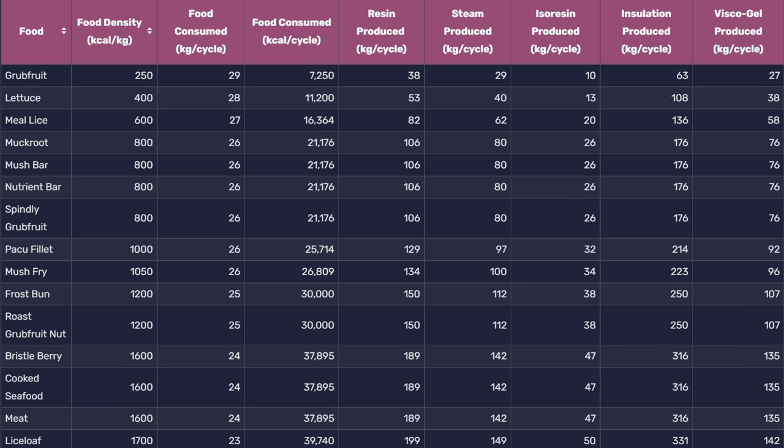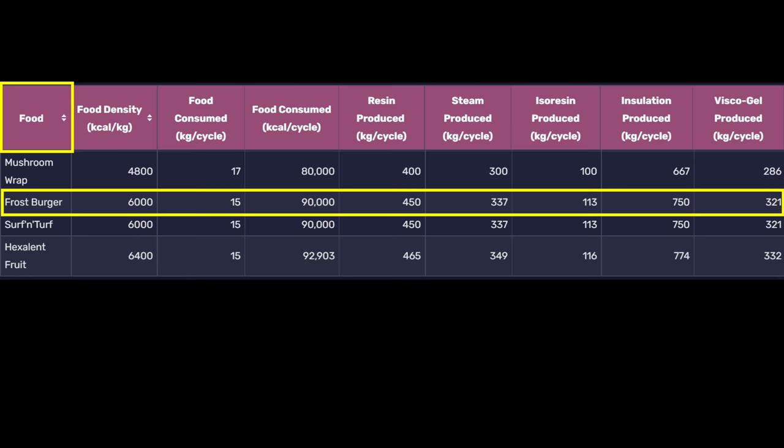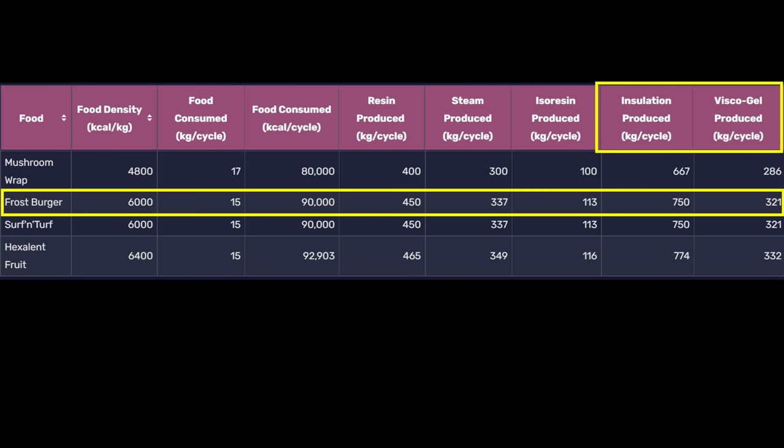The Oxygen Not Included wiki has a fairly handy chart that tells you exactly how much the tree will consume and produce based on the food you're feeding it. Feeding it Frostburgers — which have 6,000 calories per kilo — the tree can consume 15 kilos per cycle, which works out to 90,000 calories. From that amount of food, you're going to get 450 kilos worth of resin, which produces 113 kilos worth of isoresin — enough for 750 kilos worth of insulation and 321 kilos worth of viscogel per cycle.